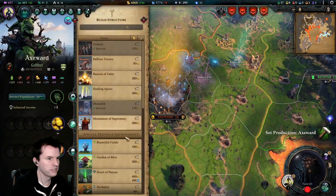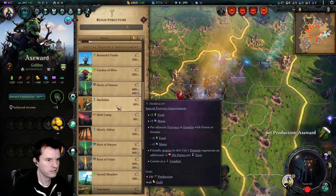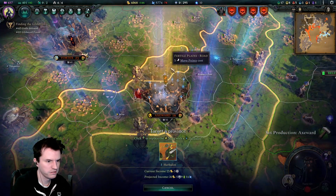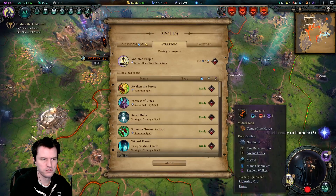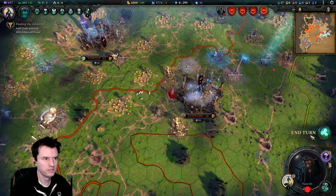Temple of Fertility is done. I guess there's not an herbalist in this region yet — can we fix that? Just put one right there. Teleportation circle is done. Anointed people is charging.